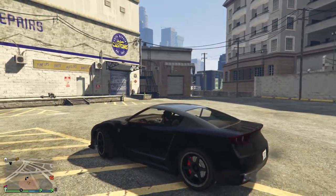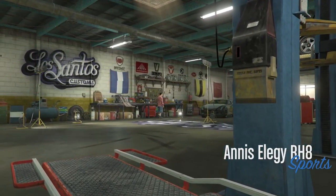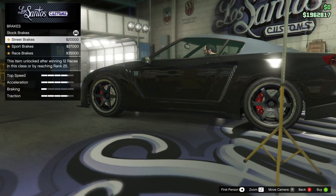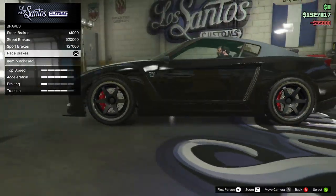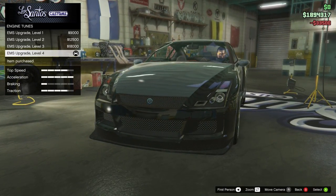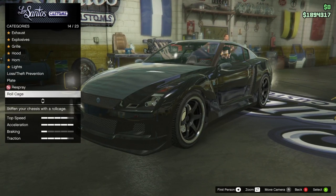Need some tinted windows — I do like tinted windows, it just makes a car sometimes. We've got some race brakes at $35,000, and $33,500 for the new engine upgrade level 4 — that's crazy expensive. That's the next main one — the transmission I think.